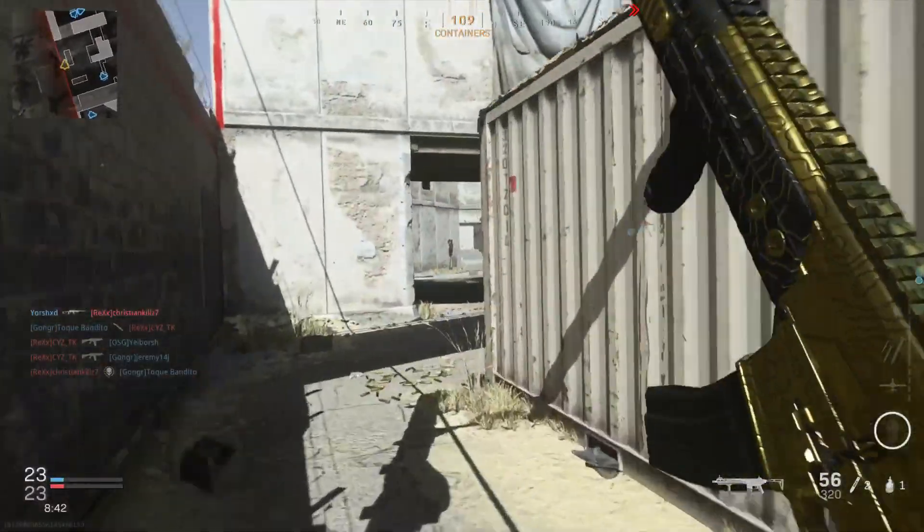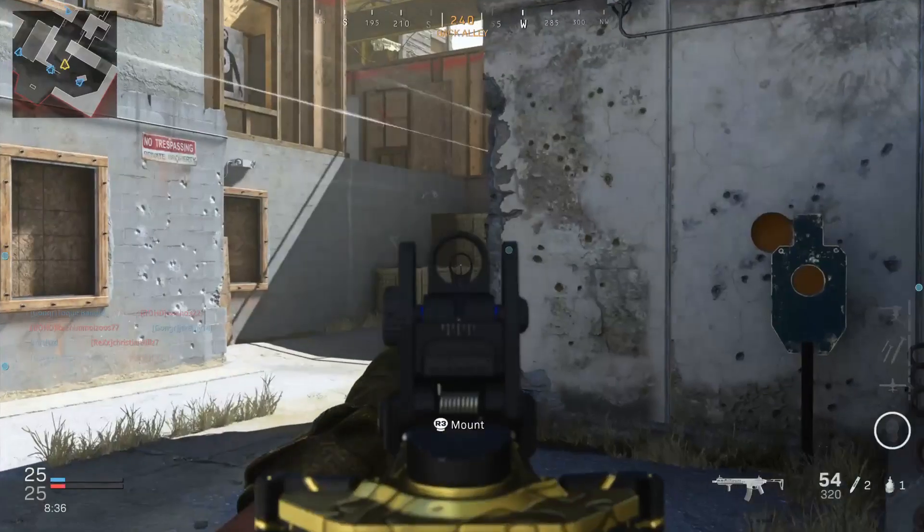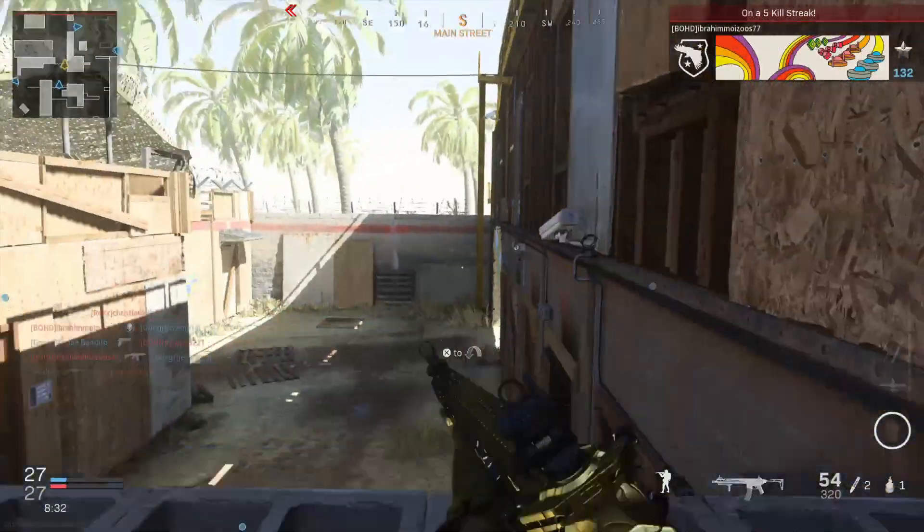For the rear grip you want to use the Stippled Grip Tape. This attachment increases your sprint to fire speed as well as your aim down sight speed. I strongly encourage you to use this attachment on all of your assault rifles and SMGs. It's just too good.